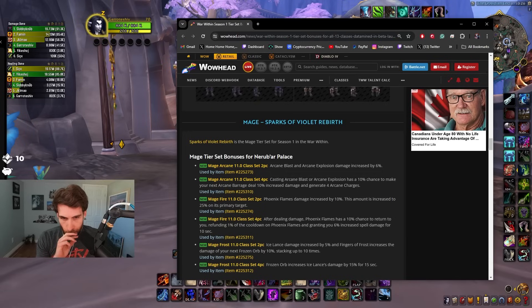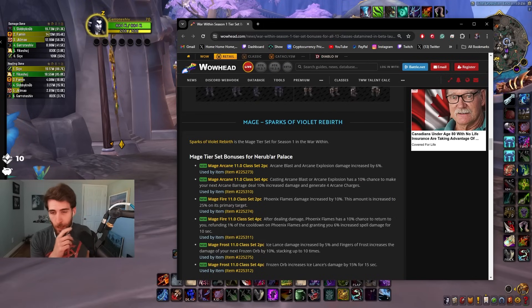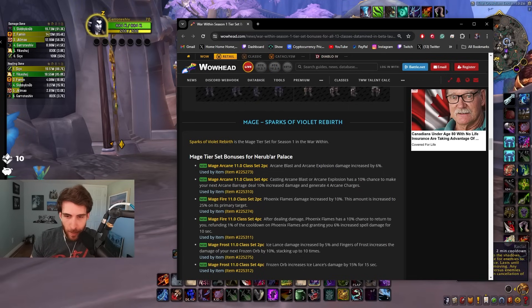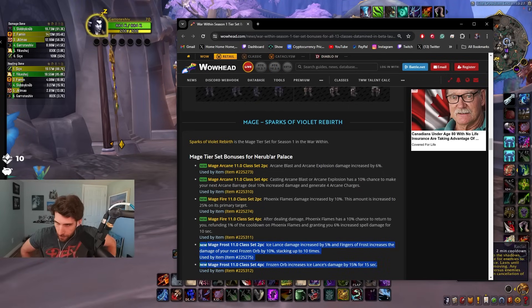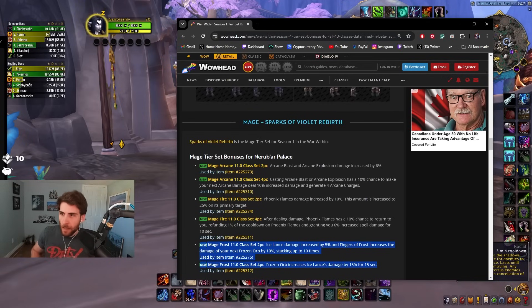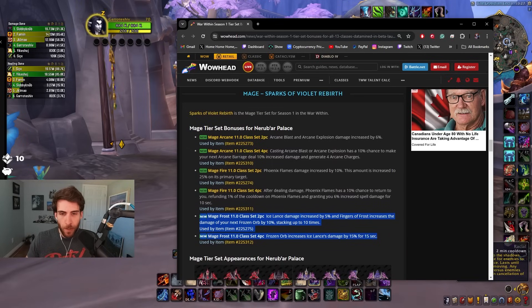Ice Lance damage increased by 5%, and Fingers of Frost increases the damage of your next Frozen Orb by 10%, stacking 10 times. That's really cool — Fingers of Frost increases the damage of your next Frozen Orb by basically 100%. And Frozen Orb increases Ice Lance damage by 15%. That is cool — I like this set bonus, this is one of the better set bonuses I've seen so far.